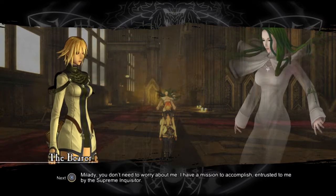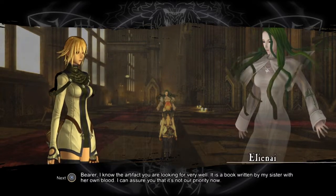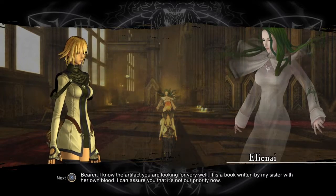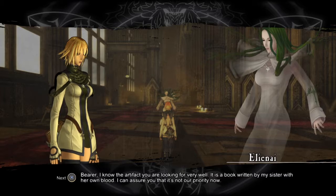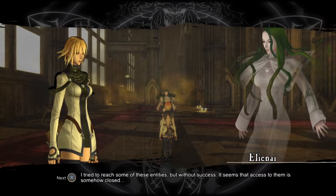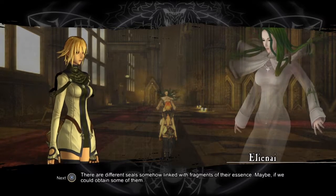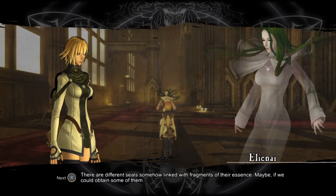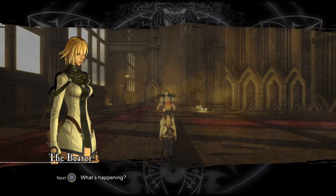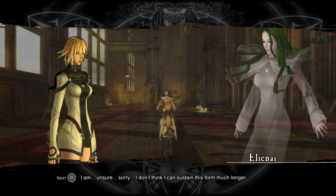"My lady." "You don't need to worry about me. I have a mission to accomplish, trusted to me by the Supreme Inquisitor." "Bearer, I know the artifact you're looking for very well — it's a book written by my sister with her own blood. I can assure you it's not our priority now. I still don't understand the scope of what's happening or where we are. I tried to reach some of these entities but without success — access to them seems somehow closed. There are different seals somehow linked with fragments of their essence. Maybe if we could obtain some of them—" "What's happening?" "I am unsure. Sorry — I don't think I can sustain this form much longer."